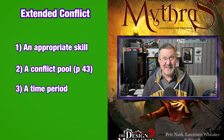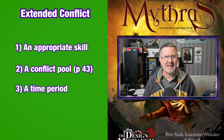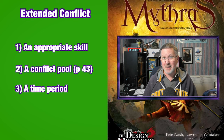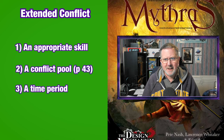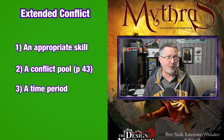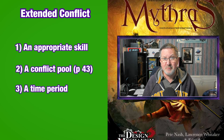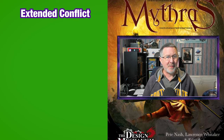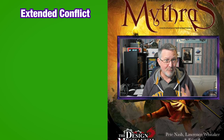The final element is time — how long will each round take? This can be very flexible. You can have a time period that is very short, for example five seconds, which is the equivalent of one combat round, or a period of hours, days, or even months. Once you've decided on these three elements, it is time to start rolling.